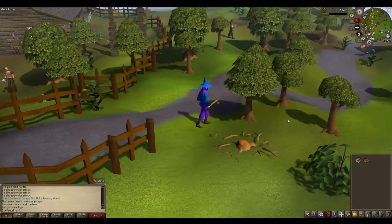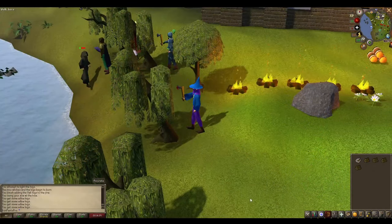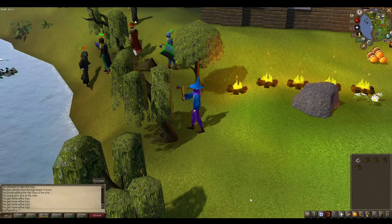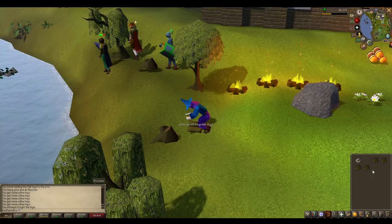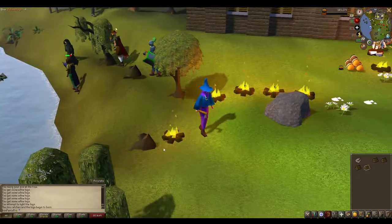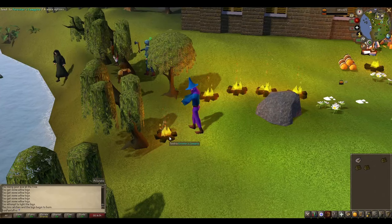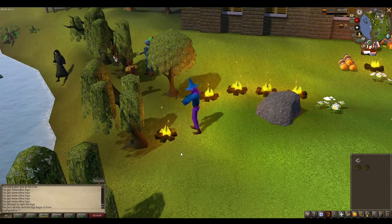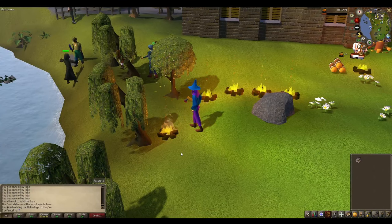So this is the path I took. I blitzed Woodcutting and Firemaking at the same time — it was really quick and got me an easy 100 levels. Once I hit level 50 Firemaking and Woodcutting, I simply spread my training out across the other skills. I only needed level 30 in the remaining skills to get my total level to 500. You can just Google free-to-play training for whatever skill you're interested in, and the wiki will explain the fastest and most cost-efficient methods.